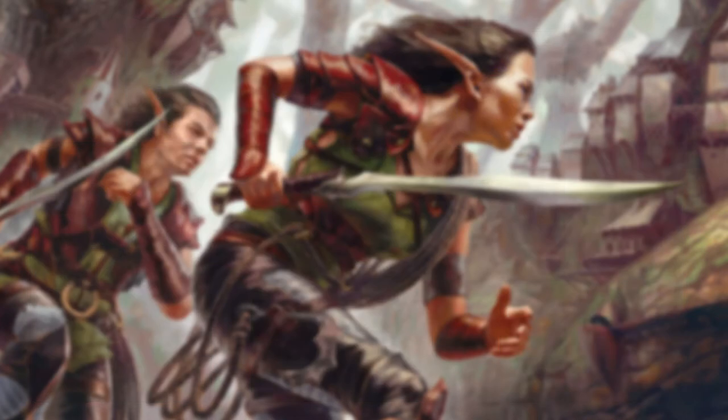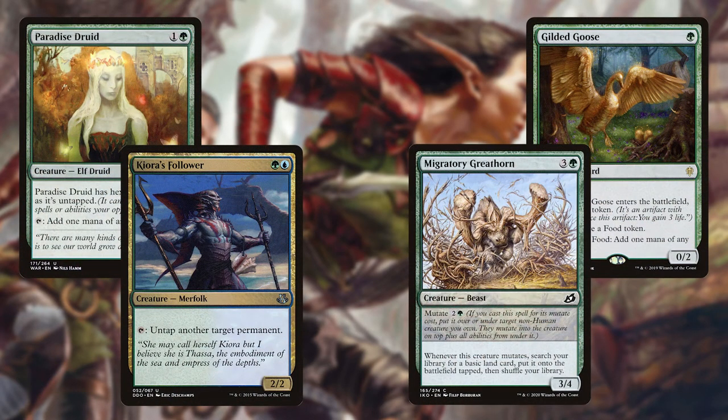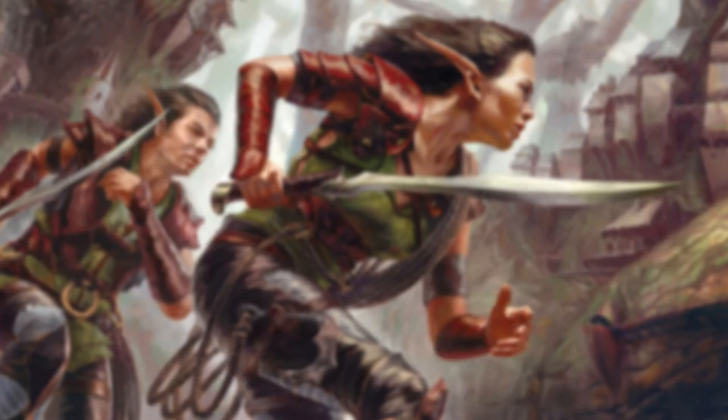Lastly we have some creature ramp with Paradise Druid, Crea's Follower, Gilded Goose, and Migratory Greathorn. These are great additions to the deck because they have dual purposes — they're fantastic mutate targets for our commander, especially since Paradise Druid has hexproof when untapped. Additionally, Migratory Greathorn also has mutate, which we can use early to ramp us or save for when our commander comes into play to cash in on some extra value. Mana dorks are very powerful in this deck.